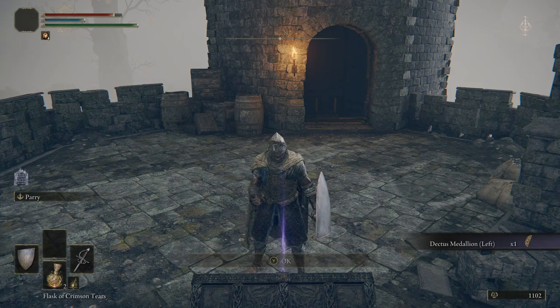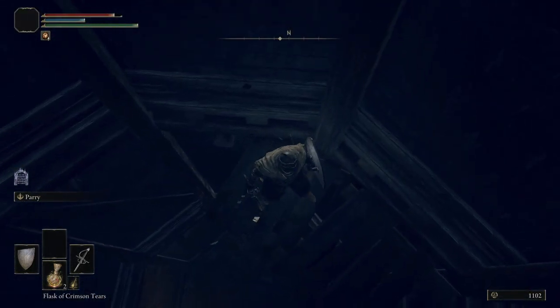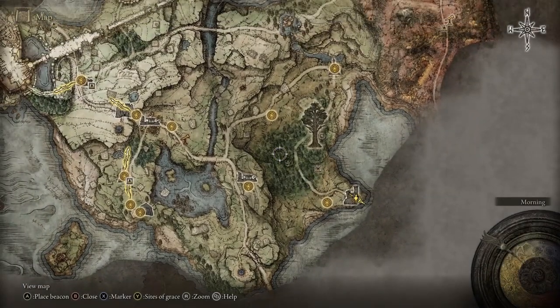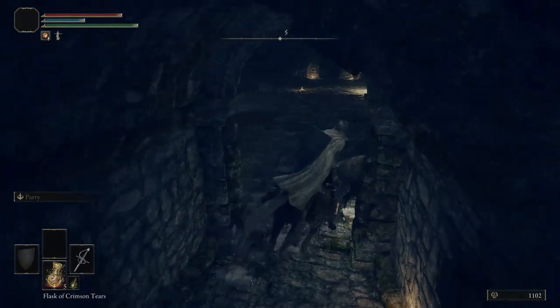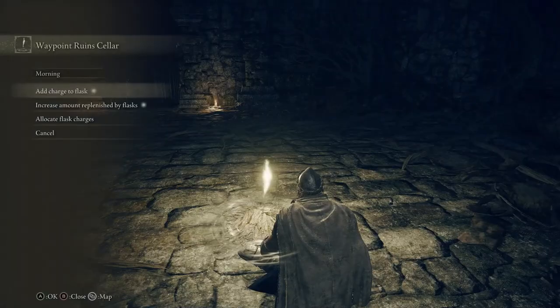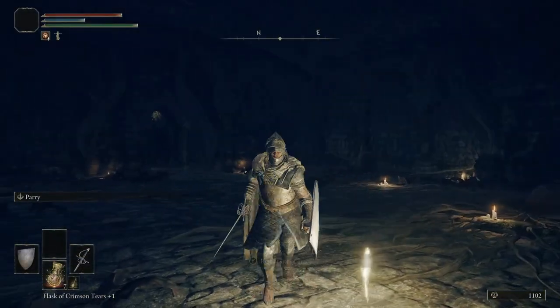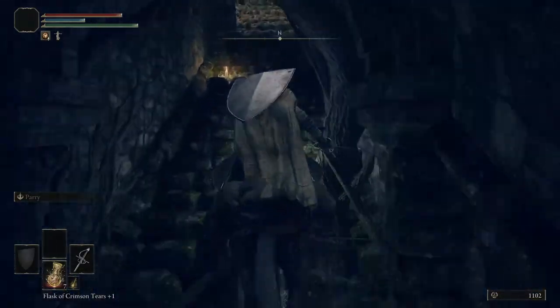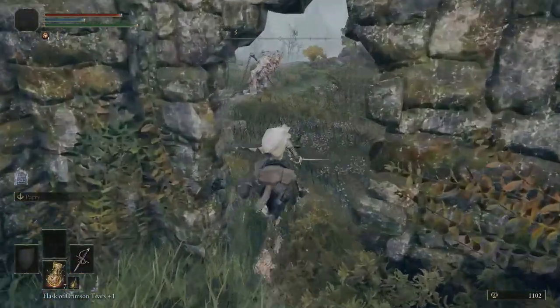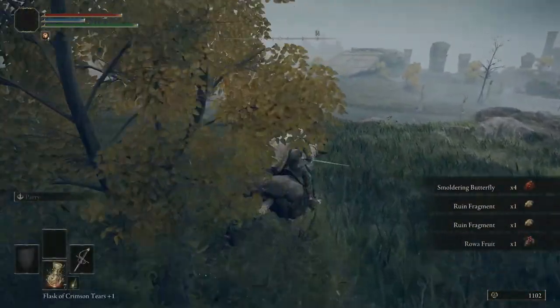Though we've gone up this ladder, we have the Dectus Medallion Left. We can fast travel from up here to the Waypoint Ruin Cellar — that is our current goal. We're going to be heading more south. Actually, is there anything I need to interact with over here? Yes, gotta upgrade the flasks. We'll be doing a lot of that in this episode. It's one of the reasons I decided to make a second character just to recap what happened — we picked up a lot of things that upgrade the flasks, so it's important that I cover that before we go back to the other character.